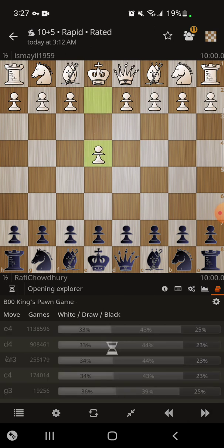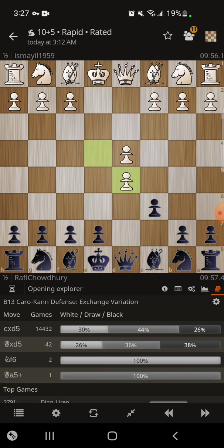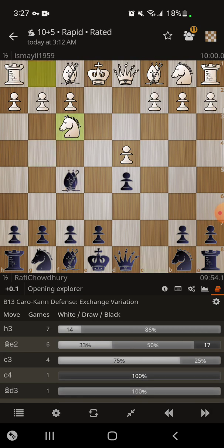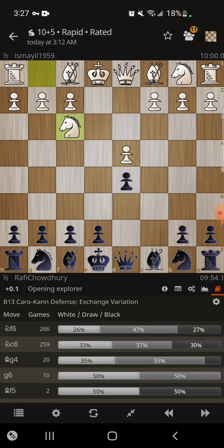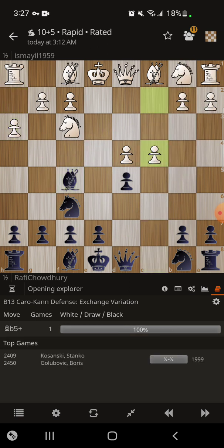So let's look at it. e4 c6 — that's the Caro-Kann defense, one of the most solid chess openings of all time. d5, he takes, he takes, so knight here, right away I play the bishop to g4. The reason I did that is because I don't want him to play h3. For example, with the knight here, say he plays h3 — I could play bishop f5 there too, but if I play bishop f5 now he might just play c4 and start playing queen b3, hitting the d5 pawn and b7 pawn.